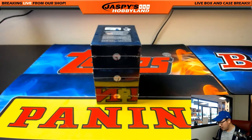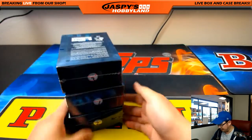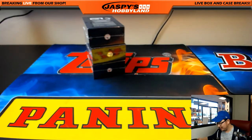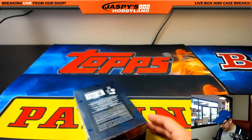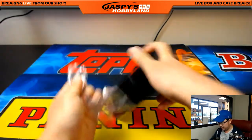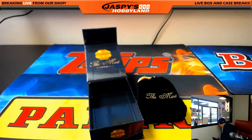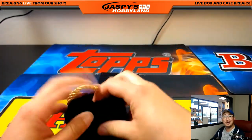Welcome back, folks. There were no trades in this Tops break. We busted one open already, so boxes one, two, and three are still left. I'm going to keep rolling the die until we get one, two, or three — and I got a one. The next one-box break is already in the store, so be sure to check that out at JaspysHobbyland.com. Let me get a knife — oh, it's in my pocket. This nice velvet pouch will be randomized to one person at the end of the break — it'll either be a consolation prize or a bonus.